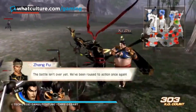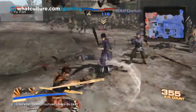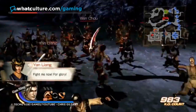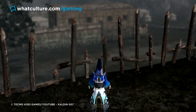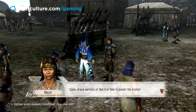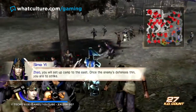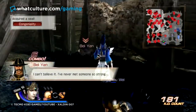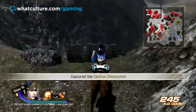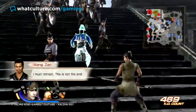Dynasty Warriors 7 deserves special mention for killer content tucked away, as it ended up hiding an entire campaign from fans upon its release. The developers promised to show off events fans had never seen before, translating into the Jin storyline — following the faction that finally brought China together as one. Most fans assumed it would slot alongside Wu, Shu, and Wei, but it turned out those three story modes needed to be completed before a fourth unlocked itself for one final showdown. In subsequent releases this was changed, but for fans thinking they'd seen it all, unlocking this massive campaign must have been quite the surprise.